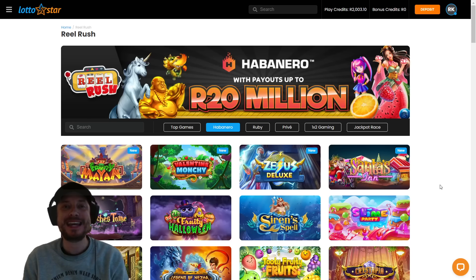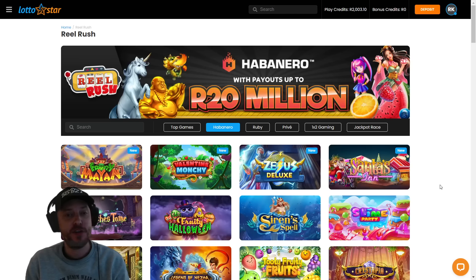How's the punters? Welcome back to BSPZA. There are two new Habanero games out on LottoStar now. The first one is Valentine Mochi — I think that's how you pronounce it — and the other one is Fruity Man, and we're going to be checking both of them out in today's video.